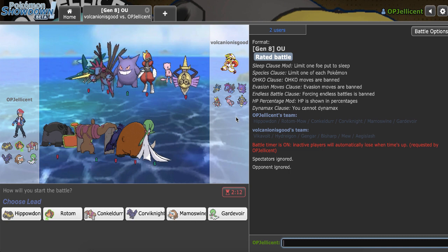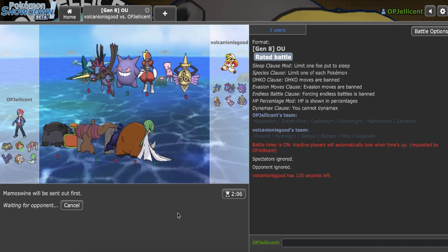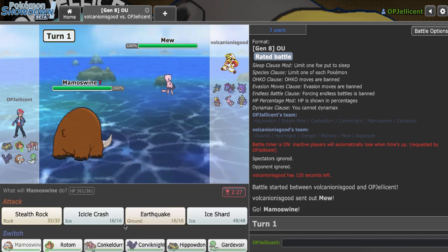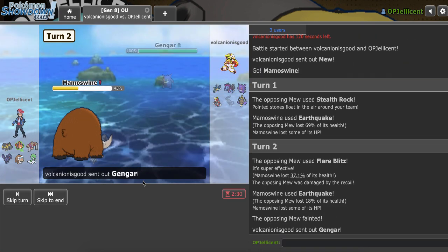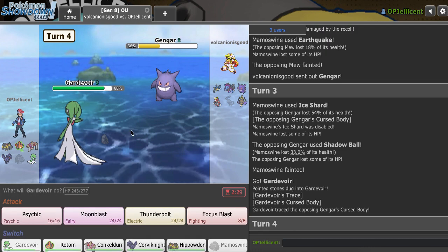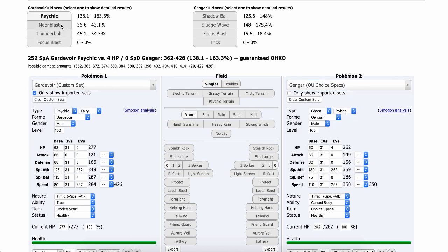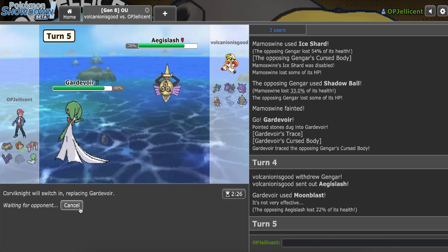I have another game against Volcanion_is_good — I definitely want to beat him again. I liked the Mew versus Mamoswine lead matchup last time, so I'll go with that again. He might switch it up with Life Orb Gengar lead. I Earthquake and he attacks this time to get me in range of Gengar — smart play. I Ice Shard for chip — it did over half. Life Orb confirmed. I go Gardevoir — Moonblast should do 37 minimum to Gengar. They switch in Aegislash instead — no Sp. Atk drop this time. I go Corviknight.